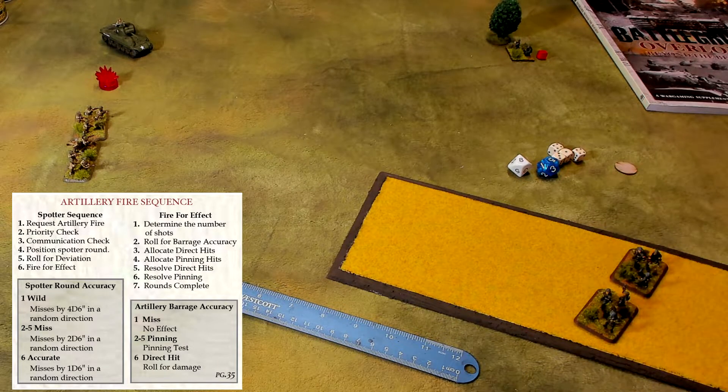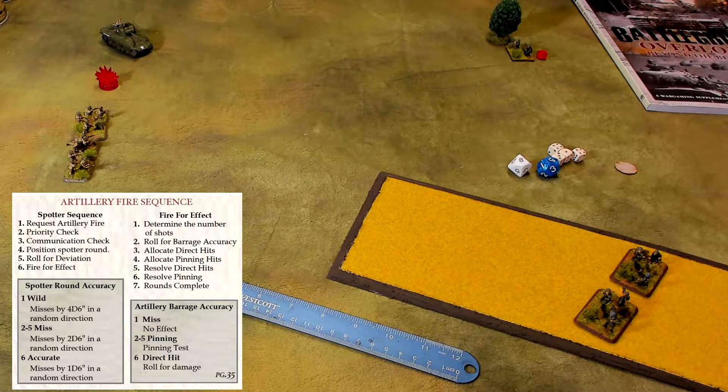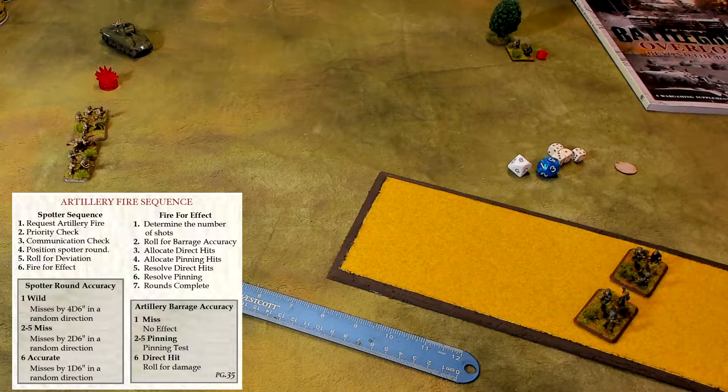The spotter round must be at least 15 inches away from whatever gun is shooting it — medium mortars, heavy mortars, 75mm howitzers, 8-inch guns, it doesn't matter. As long as the spotter round is more than 15 inches from your guns, you're good. Medium mortars have a 10-inch minimum range — if the spotter round deviates to within 10 inches of the mortars, they fail to fire. Position the spotter round 15 inches away. Done. Next step.